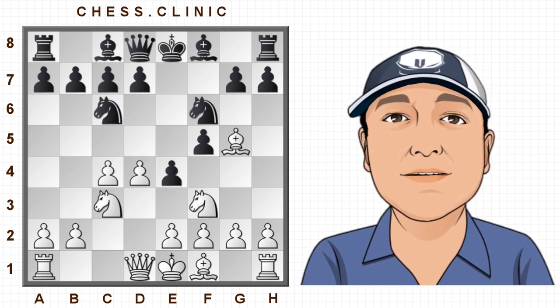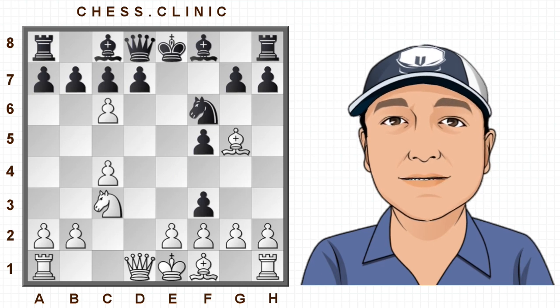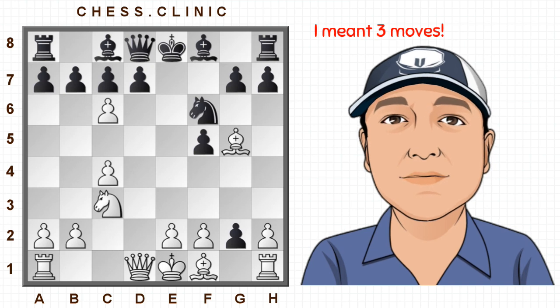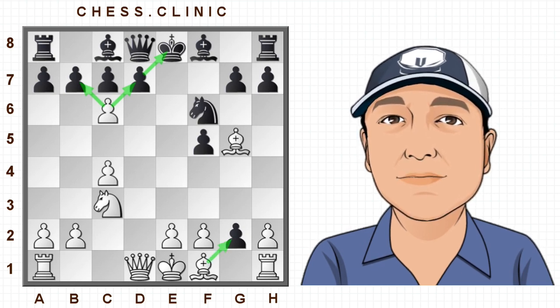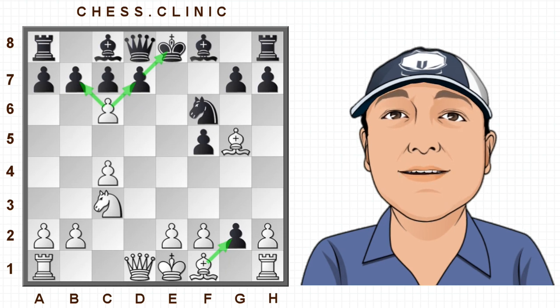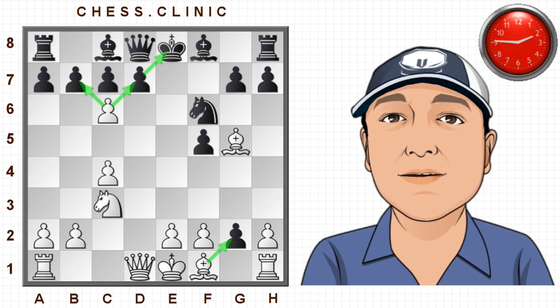But instead of playing Nd2, which is probably the best move, white chose d5, and this is not a very good move. Because black can take on f3 now, and when white takes back, black takes on g2. Now white's got to choose one of these four moves: taking on b7, taking on d7 — which is a check — or black taking on g2. Those are the three main moves white needs to consider. Which one would you pick? I'm going to give you a little time — think about it, take your time.